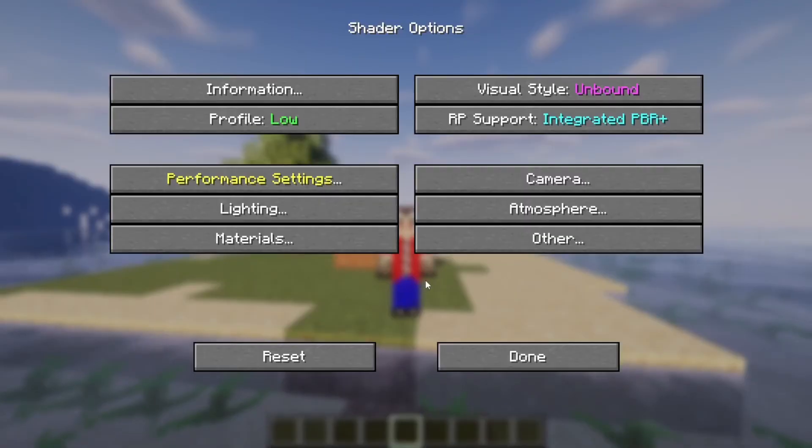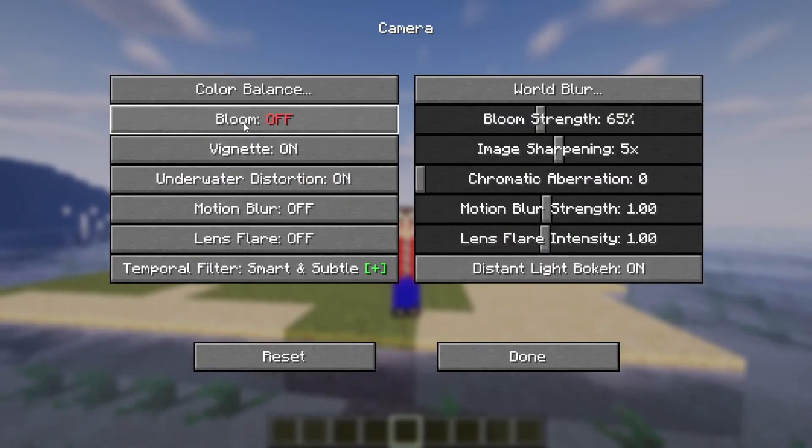Then let's open up the Camera settings. Here you need to turn off Bloom and Distant Light.